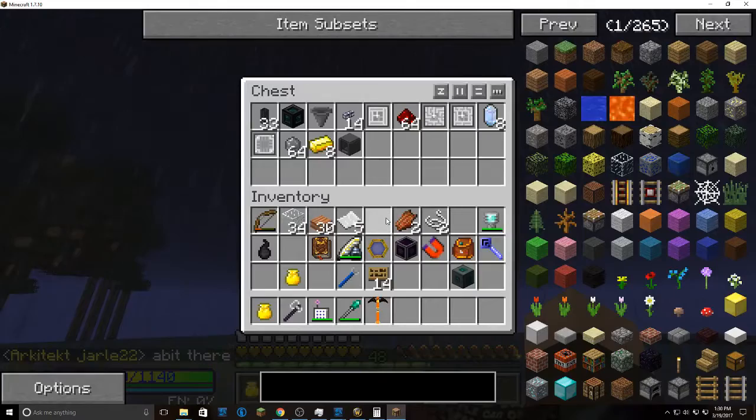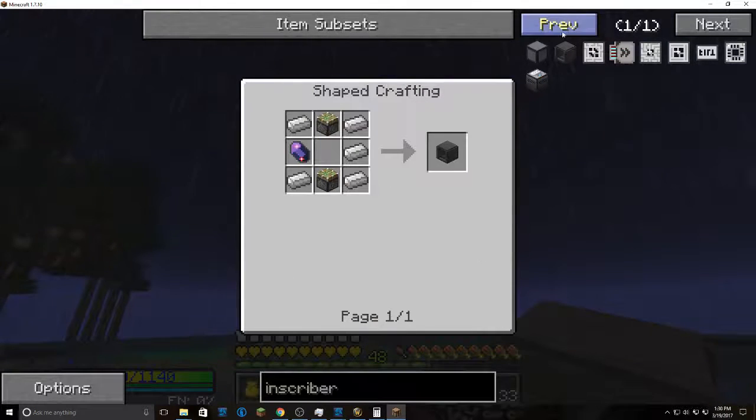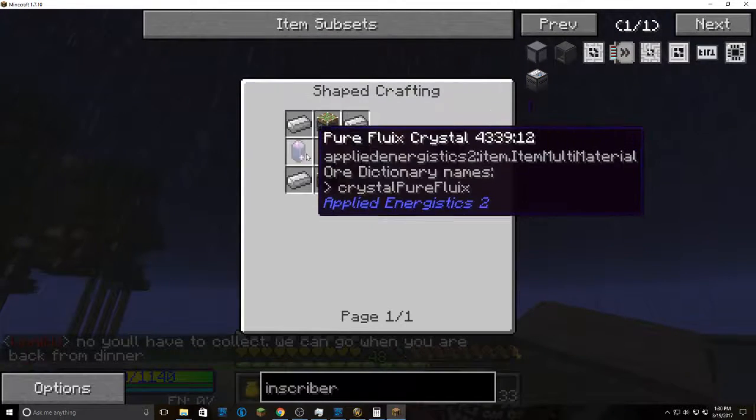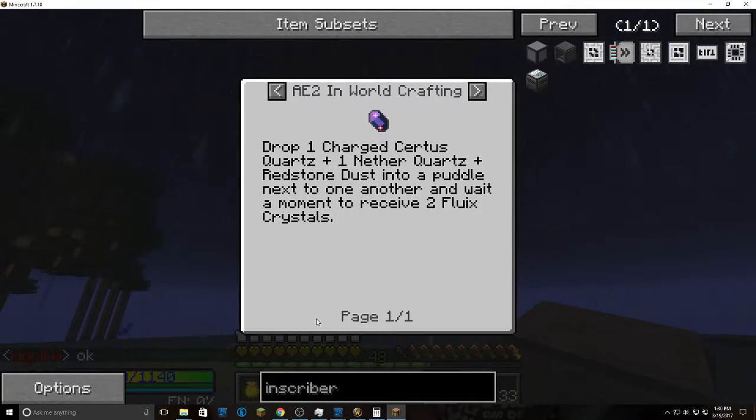We're gonna make ME drives. Let's start with the basic ME stuff. First you're gonna need to make your inscriber. We have AE2 stuff installed; if you can make that inscriber, go make it — it is a lot better. This is your basic inscriber. Make it with flux crystals, charged nether quartz. You can buy that stuff — charged certus quartz and nether quartz and redstone. You combine the charged stuff up, so it takes a little bit, but once you get the charger you can make your own charger.